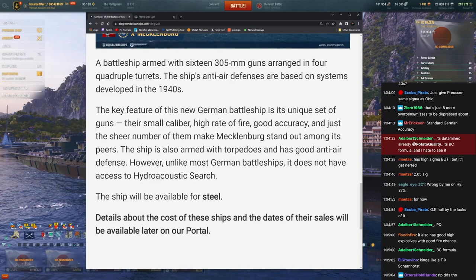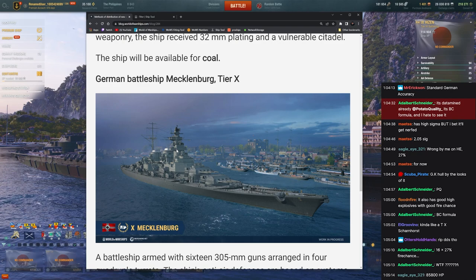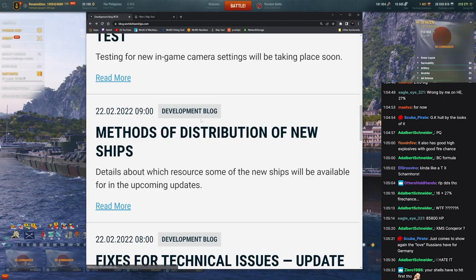I don't think this is gonna be a good ship. It has the problem every German battleship has — tons of armor along the belt but the biggest tumor of a superstructure that everyone can do damage to. It's the battlecruiser formula — that might actually be decent. But Odin guns suck, this is just gonna get farmed. 27% fire chance on 16 battlecruiser-accurate guns — yeah that's gonna get nerfed.